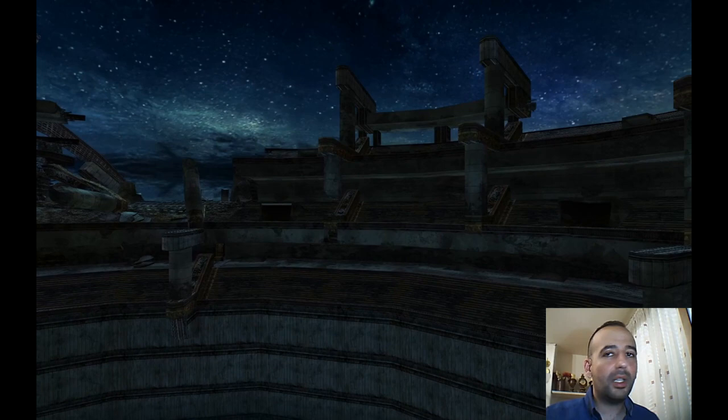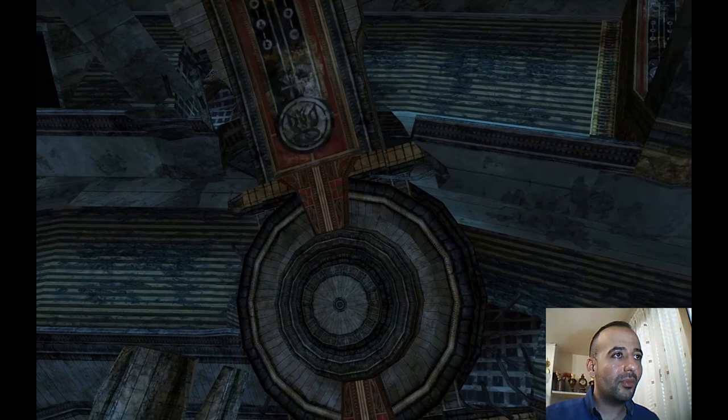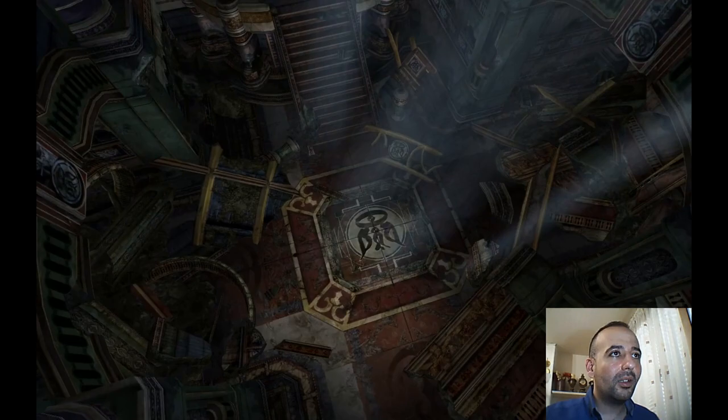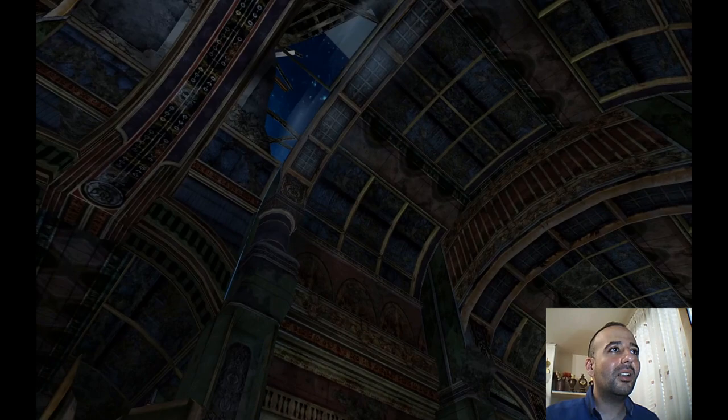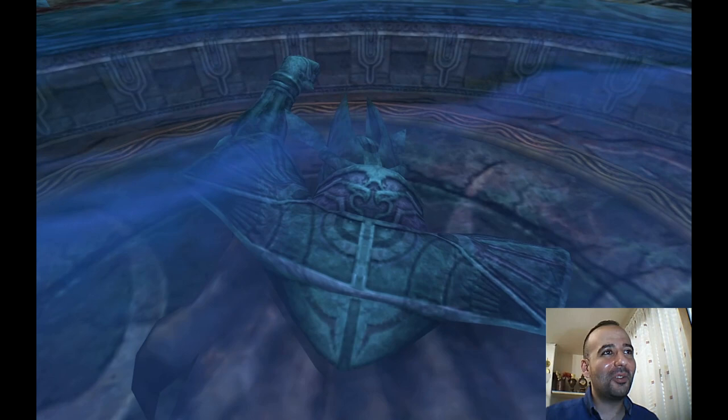So this is the inside of the Zanarkand dome, and you can see the stadium with the spectator seats. The skybox here is only targeting the windows — you can only see the skybox from this point. Is that a cat? No, it's not. The texture of the coat looks like a cat somehow.